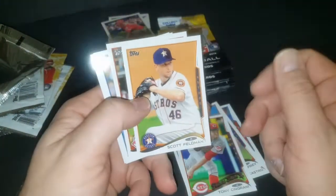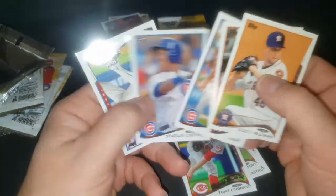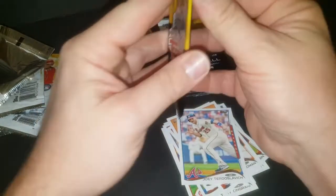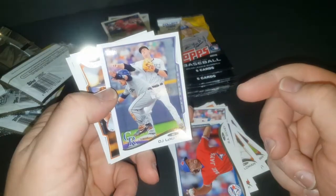We'll find out who else is good in here if we pull them because I forget. Starlin Castro, Joey Terdoslavich — I've never heard of that guy. R.A. Dickey again — when he went over to Toronto. Hey, nice DJ LeMahieu — that's a few years past his rookie, his rookie was 2011, but still a decent card.